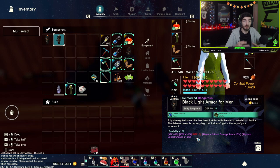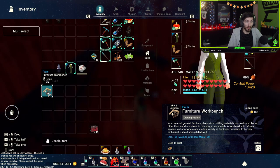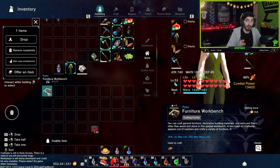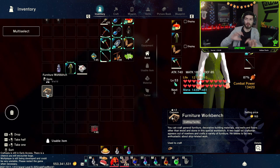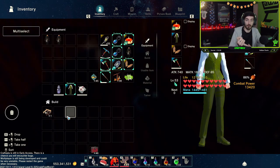That goes for every item in the game. The only thing you don't want to do it with is builds. You may find from crafting that some of your builds have enchantments on them — here's a furniture workbench with the palm enchantment on it. This does absolutely nothing; no enchantment does anything for builds. What you want to do is head to multi-select, select the item with the enchantment, and wash away the enchantments. Enchantments only really matter for armor, weapons, accessories, and food.